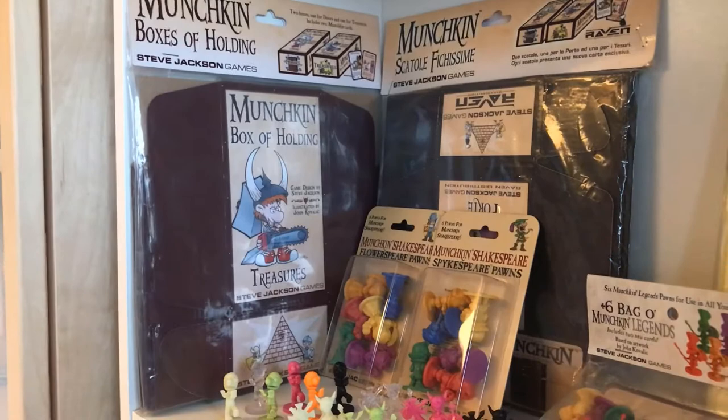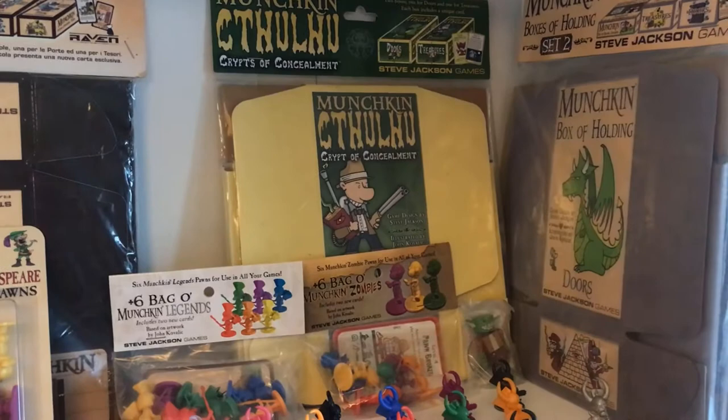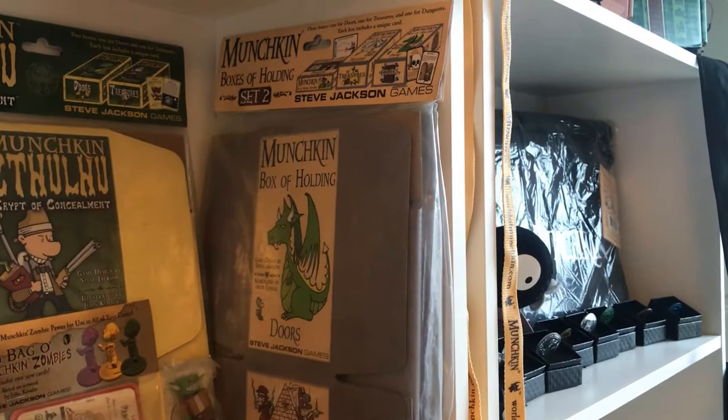This is Boxes of Holding set 1. This is also set 1 but in Italian. I'm missing the Polish one. Those are Crypts of Concealment from Cthulhu. This is regular Boxes of Holding set 2. The only difference between set 1 and set 2 is that set 2 has a box for dungeons.